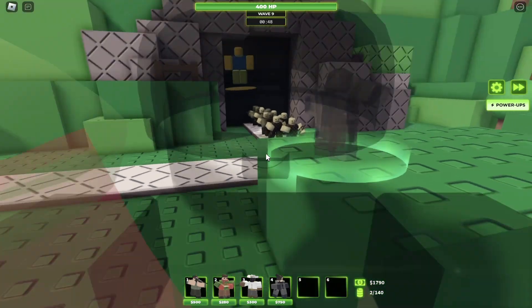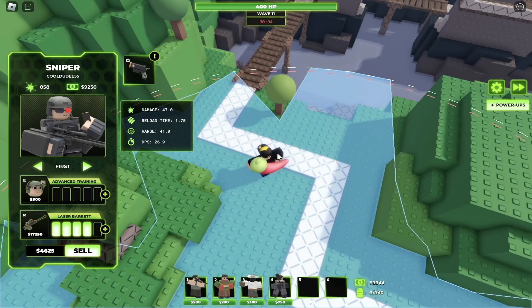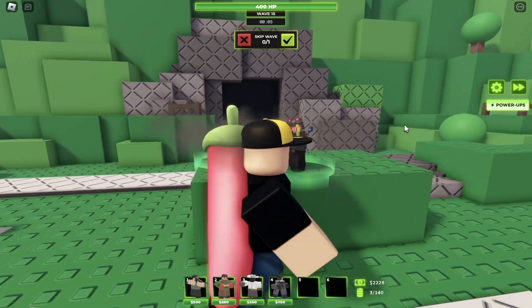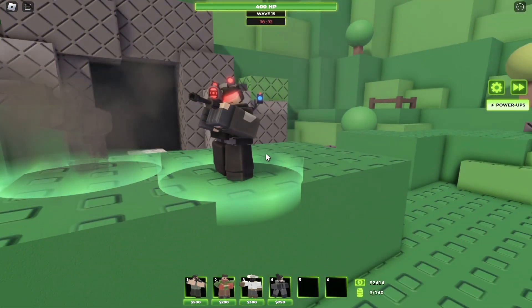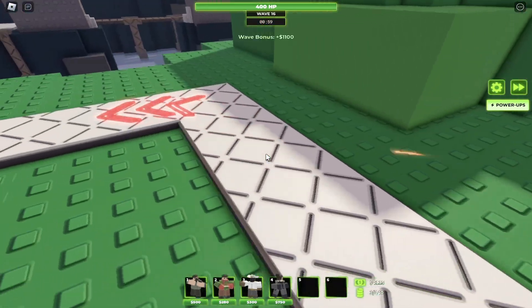Moving on to the sniper: it now gets stealth on the fourth and fifth top path upgrade, and the upgrades are cheaper. For the bottom path, upgrade four has more range, upgrade five is now laser type — so instead of bullets it's lasers. The flare gun cooldown has been reduced from 15 seconds to 10 seconds, and the health is overall increased.